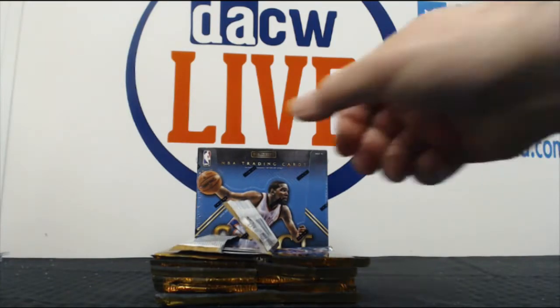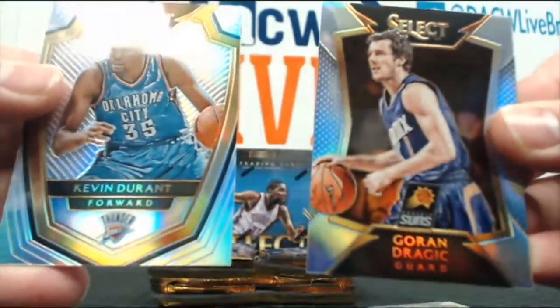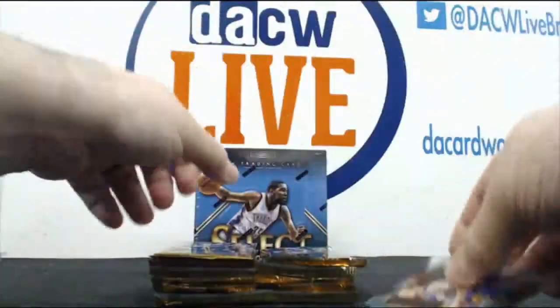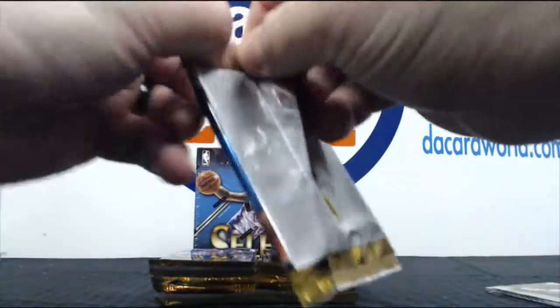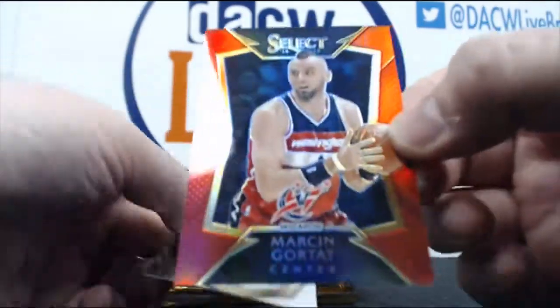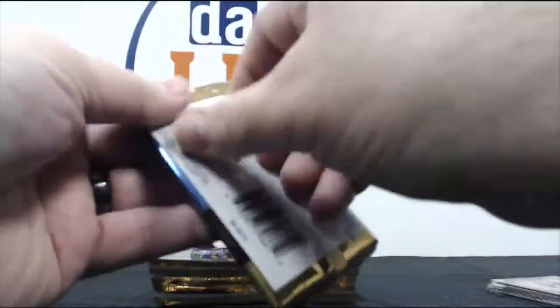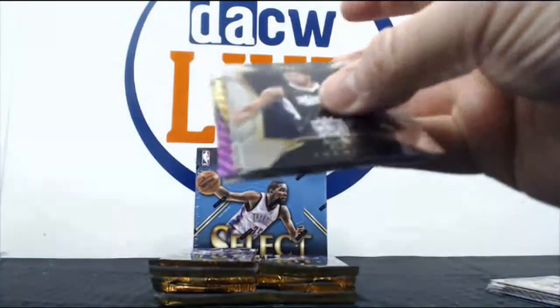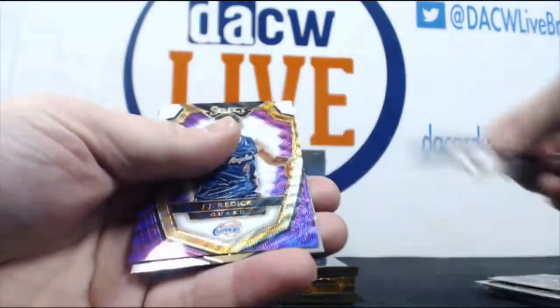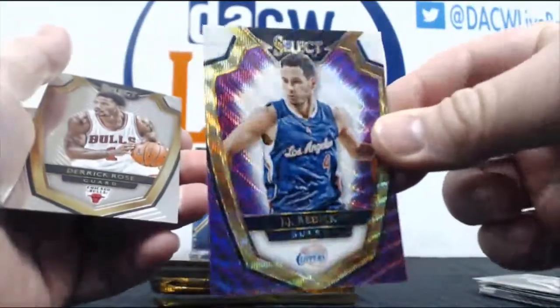Let's get something nice — got to move the garbage can. There we go. Got a Dragic and Durant refractor, or I should call them prisms. Oh, here we go — a Gortat red prism numbered 72 of 149. And an XM rookie JJ Reddick, it's a fancy prism. These ones aren't numbered but they're still cool looking.